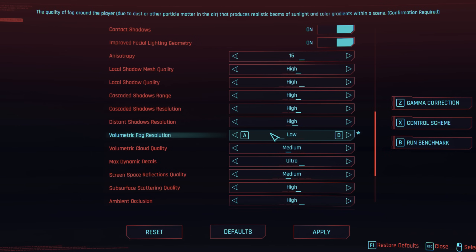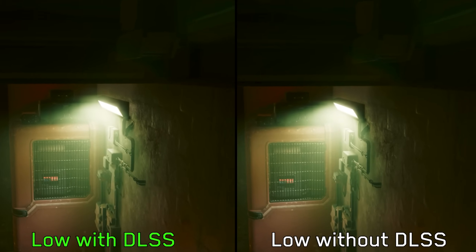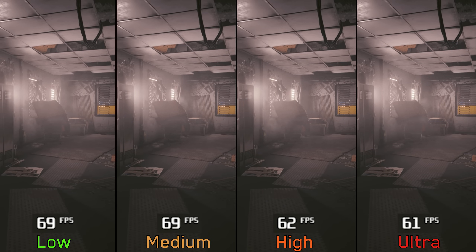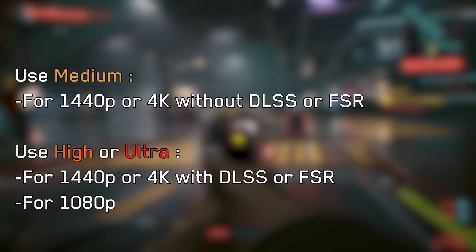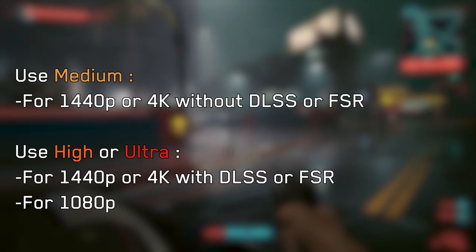Next we have volumetric fog resolution, which controls the quality of volumetric lights and effects — more obvious during nighttime with street lights. This setting also scales with internal resolution, so for example if you are using DLSS, low will look worse compared to low with native resolution. Performance-wise in a scene with a lot of volumetrics, going from low to medium costs nothing, to high 8%, to ultra 11%. If playing at higher resolutions like 4K or 1440p without DLSS or FSR, I recommend medium. If using DLSS or FSR, go for high or ultra. At 1080p, I recommend high or ultra.